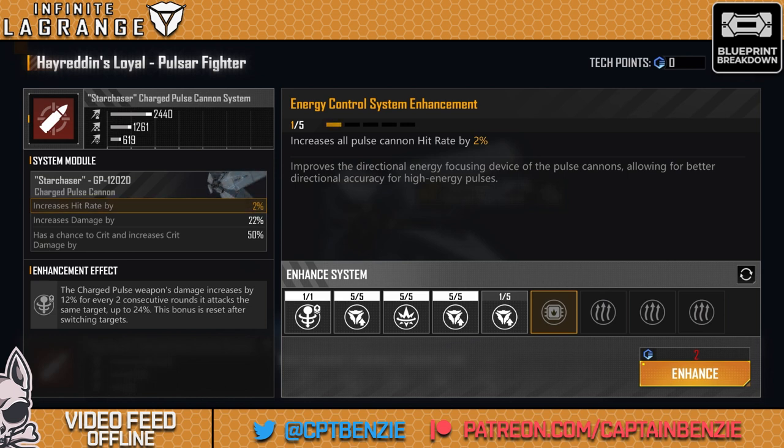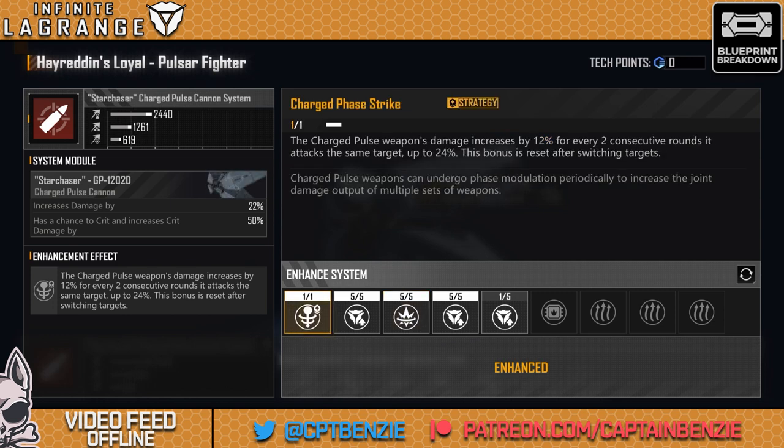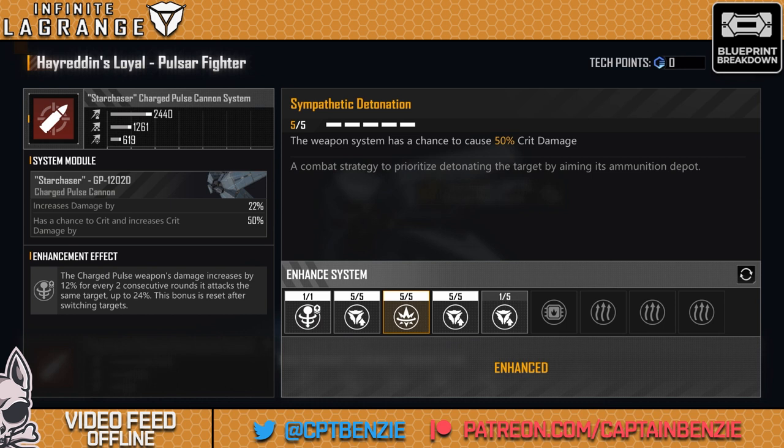We also have an increase to all pulse cannon hit rate — if you're using this primarily against other corvettes, that's probably a good one to go for. But don't forget it also has the possibility to do 50% crit damage. The numbers we're looking at here do not include that 12 to 24% boost from charged phase strike, and then it's also got 50% crit damage on top of that. The damage this thing does is just absolutely berserk.